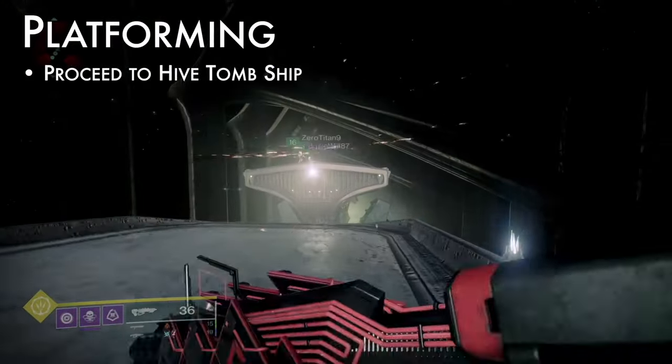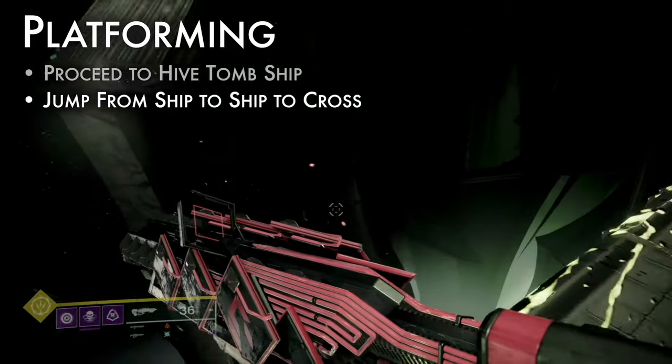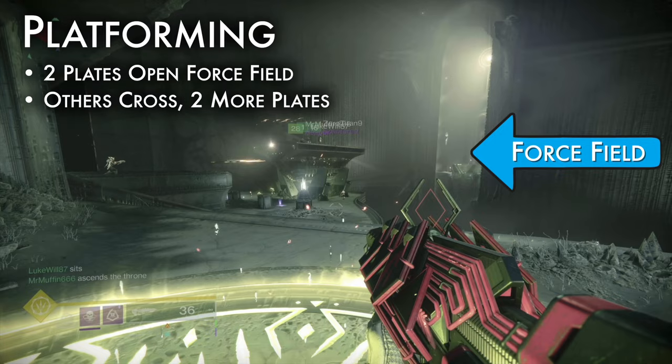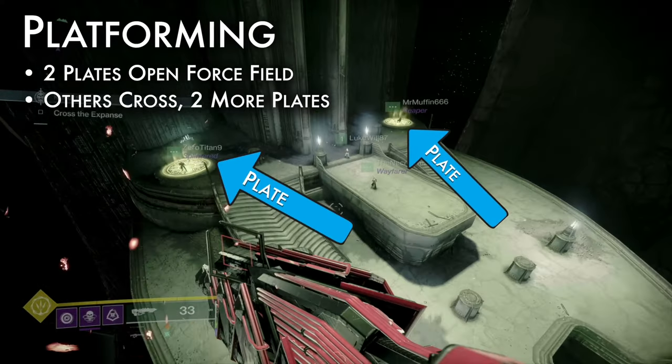Proceed until you reach a docked hive tomb ship. Climb aboard, crossing the gap by jumping from ship to ship. Next, have two players stand on glowing plates to lower a force field. Other players, board the ship. On the other side, stand on two plates to let the remaining players through.